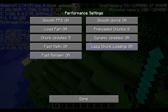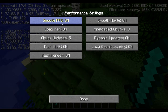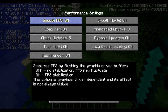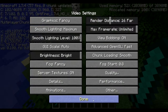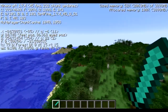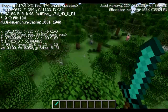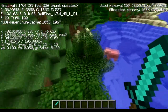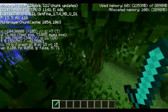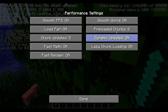Onto the Performance tab. Smooth FPS: always turn that on — it's frame stabilization. It keeps the frame rate constant and prevents it from dropping suddenly to five and spiking back up to 100. Load Far: I leave it on — basically even if your render distance is on Short, it's still loading chunks out beyond what you can see. This removes stutter from chunk updates, but depending on your computer it can really hurt or really help you.